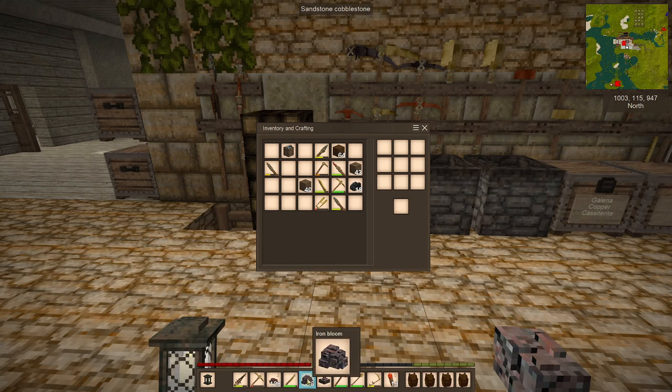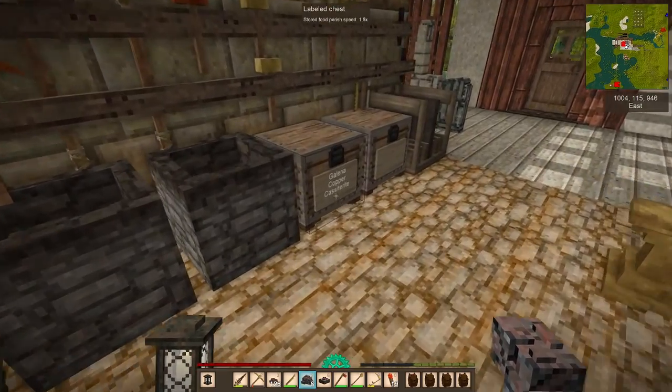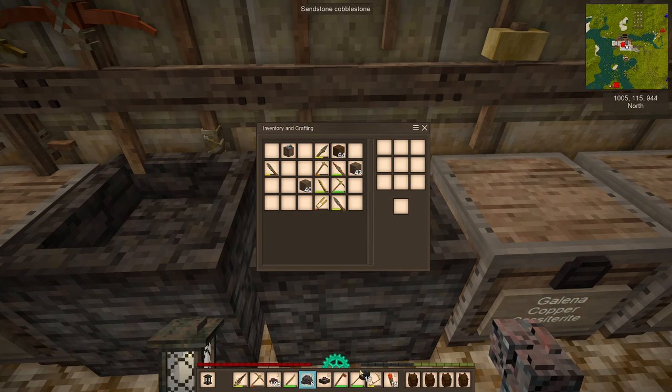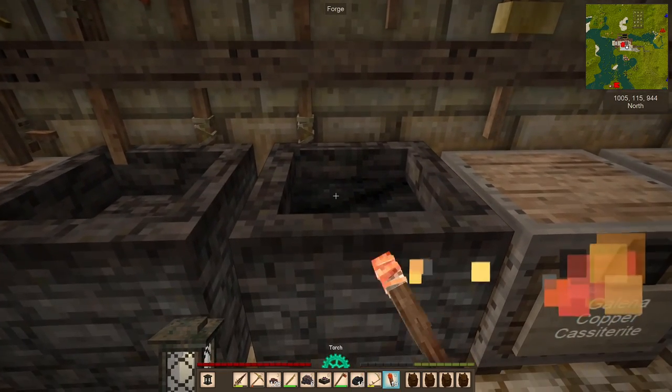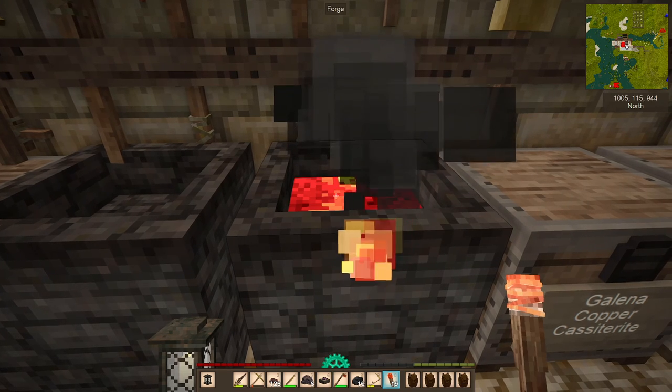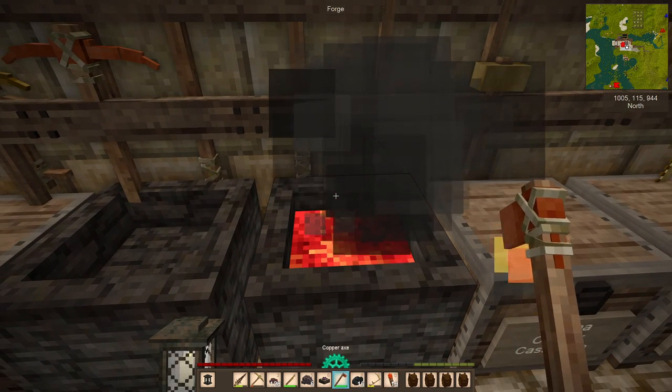If you look at iron bloom you can see it's got all sorts of black bits in it — impurities that we have to get out before we can forge it into an ingot. So we need to move to one of the forges. I'm going to put a couple of black coal in — you can use charcoal but I happen to have black coal — and light those, then warm up one of these iron blooms.